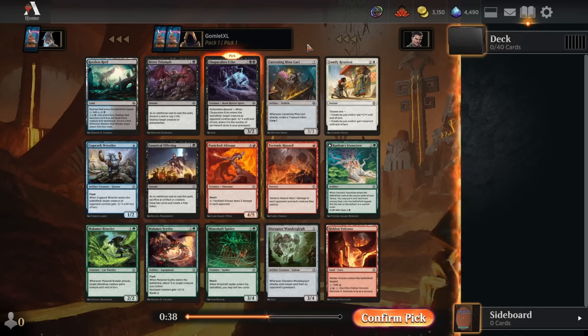Hey everybody, it's GolmudX, and welcome back to some more Magic Arena. Today we are going to be playing a premiere draft of the Lost Caverns of Ixalan. It is out for everybody on Arena now, which is super exciting. It's been a really cool format so far, and I'm very happy to see how it progresses. Let's hop into our pick one, pack 1.